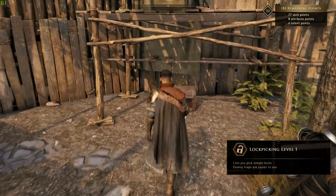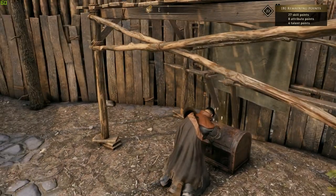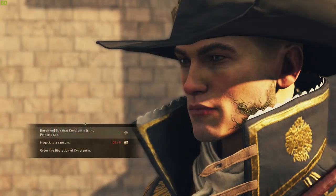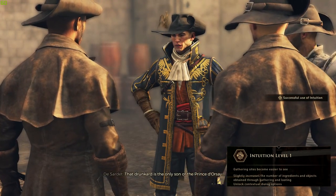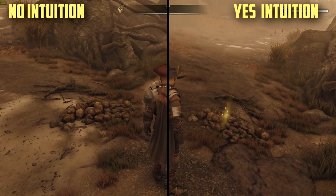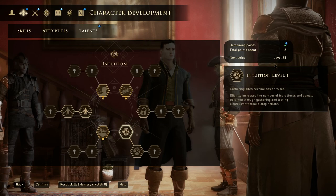Lockpicking is self-explanatory. Without it, some locked doors are going to remain closed to you until you find a key. Same can be said about chests you may happen upon in your travels, and those may contain some really good loot. Intuition will allow you to make an observation during certain conversations and get the character to act in a way that benefits you. It can also highlight resource-rich areas that you may miss otherwise, so I highly recommend investing one point in this talent as soon as you're able to, because crafting is very important in Greedfall.